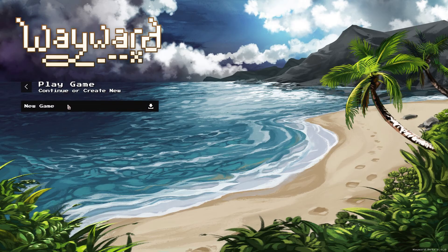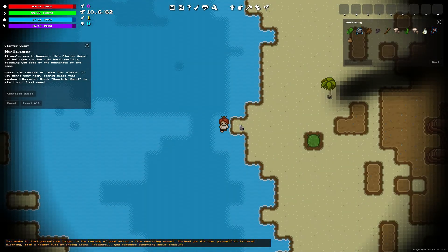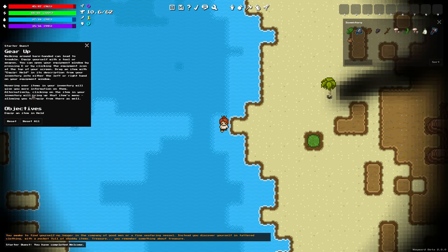Play the game - continue or create new. I can't continue something I haven't done yet. Okay, let's calm down. It'll be fine. Oh, who's this? Starter Quest. Welcome! If you're new to Wayward, this starter quest can help you survive this harsh world by teaching you some of the mechanics of the game. I like quests. Who is this? I'm gonna call this person Maurice. Hello, Maurice. How are you doing? You got a bun for hair? Maurice is also... definitely appears to be a woman. I don't know if Maurice is a good name for a woman, but it's your name regardless. Sorry, Maurice.